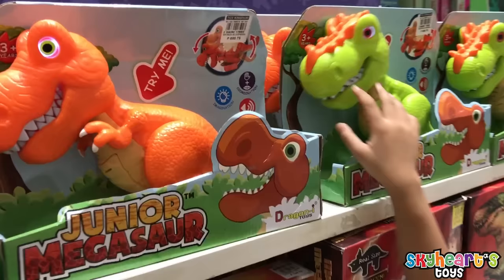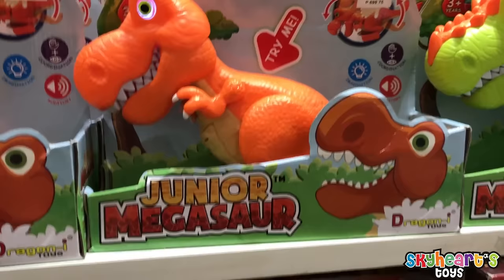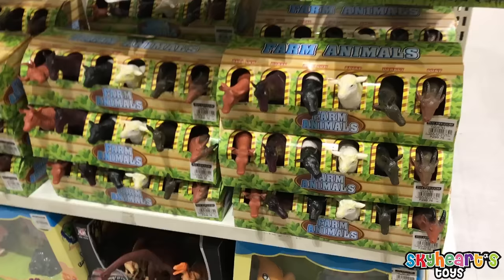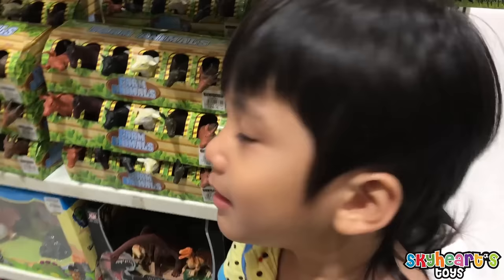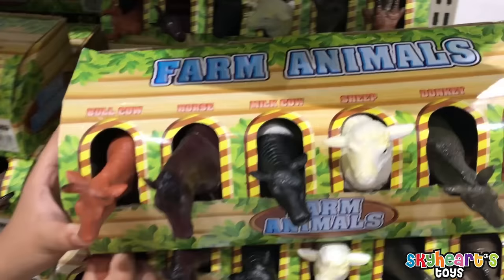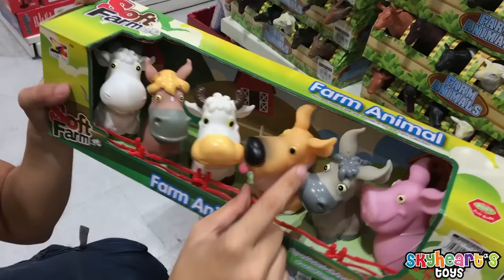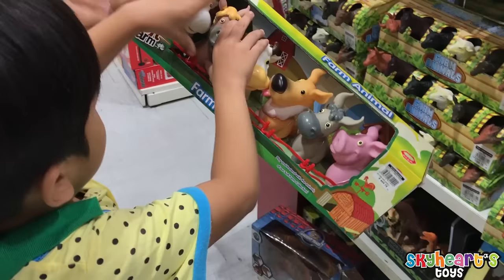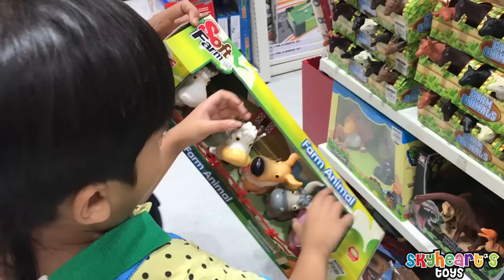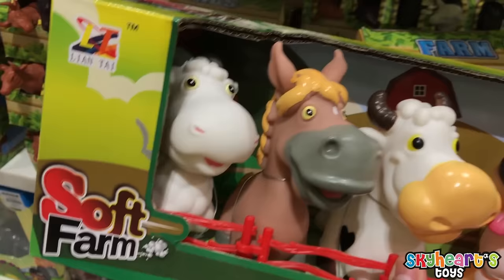Wow, Junior Megasaurs! We got an orange Megasaurs — 20 Megasaurs! Look, Skyheart, we got farm animals here. Can you name all the farm animals? This is a horse. We got a sheep, a horse, a cow. That's so many farm animals. This is the donkey. Squeaky squeaky — that's so cute! And this is Mama Zouga.